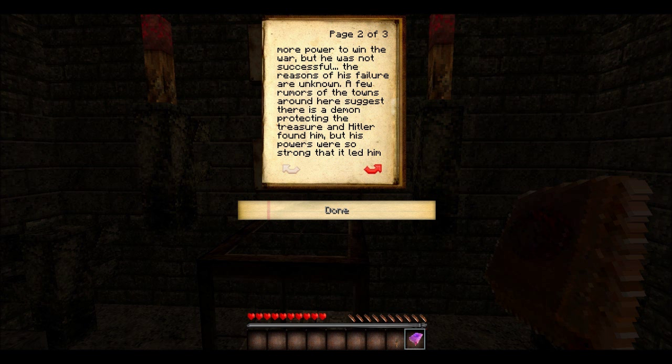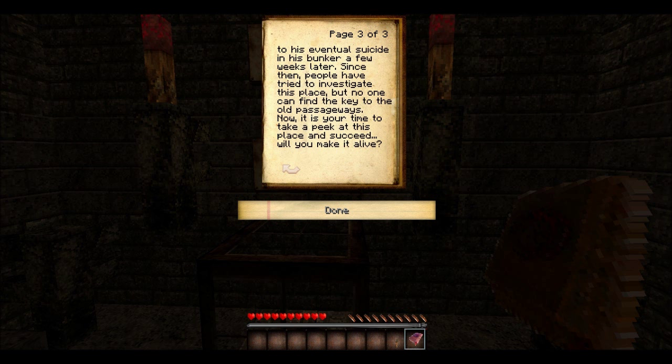It was about the 1940s. I wouldn't exactly call that ancient. I'd call like the 1200s, maybe, ancient or something. Whatever. The reasons of this failure are unknown. A few rumors of town suggest there is a demon protecting the treasure, and found him, but his powers were so strong that led him to his eventual suicide in his bunker a few weeks later. Since then, people have tried to investigate this place, but no one can find the keys to the old passageways. Now it's your time.